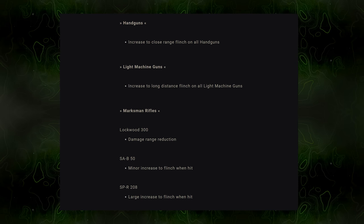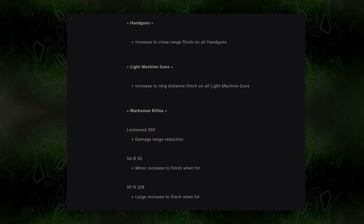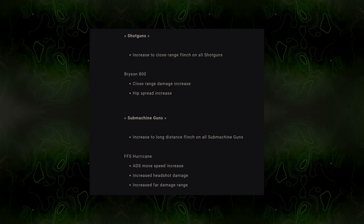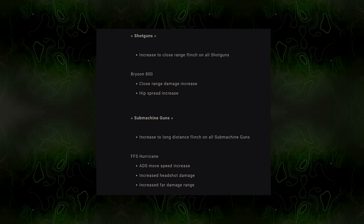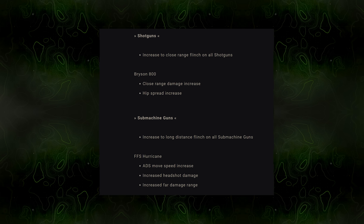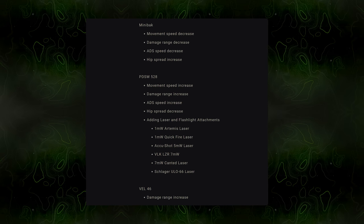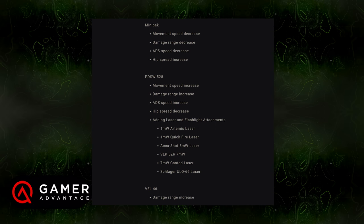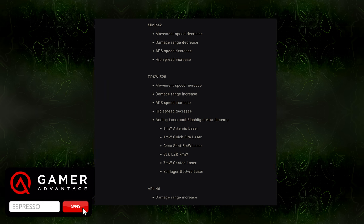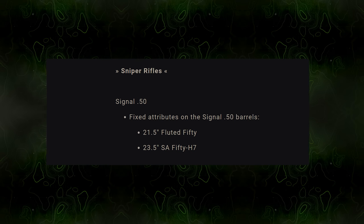All LMGs had an increase to long-distance flinch. For marksman rifles, the Lockwood 300 got a damage range reduction, the SAB 50 got a minor flinch increase when hit, and the SPR 208 got a large flinch increase when hit. All shotguns had close-range flinch increased; the Bryson 800 additionally received a close-range damage increase and hip spread increase. All SMGs had long-distance flinch increased. The FSS Hurricane got an ADS move speed increase, increased headshot damage, and increased far damage range. The Minibak received a movement speed decrease, damage range decrease, ADS speed decrease, and hip spread increase — nerfs overall. The PDSW (P90) got movement speed increase, damage range increase, ADS speed increase, hip spread decrease, and laser/flashlight attachments added. The Vel 46 received a damage range increase.